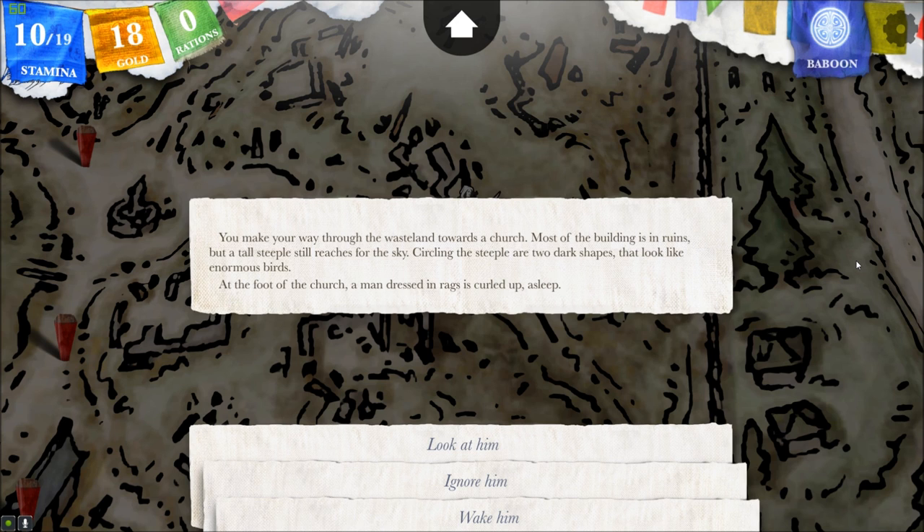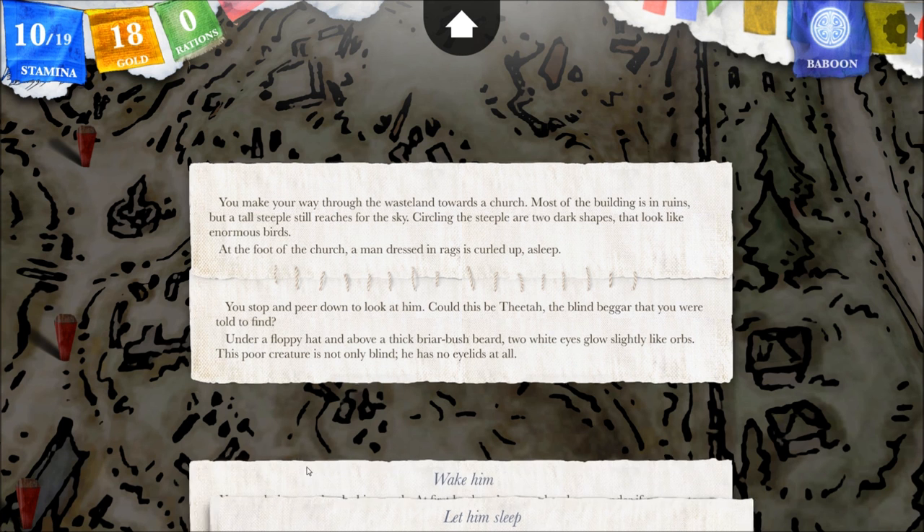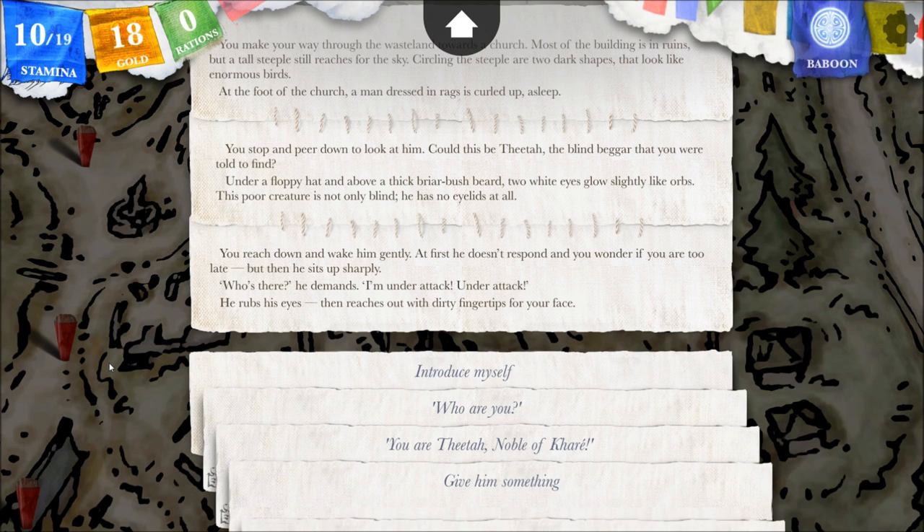Circling the temple are two dark shapes that look like enormous birds. At the foot of the church, a man dressed in rags is curled up asleep. I'm a little nervous about these two dark shapes. Look at him. You stop and peer down at him — could this be Theta, the blind beggar that you were told to find? I hope so. Under a floppy hat and above a thick briar bush beard, two white eyes glow slightly like orbs. This poor creature is not only blind, he has no eyelids at all. Wake him — we've got to talk to him. You reach down and wake him gently. At first he doesn't respond and you wonder if you are too late. But then he sits up sharply. Too late — that he'd be dead? Who's there? He demands.